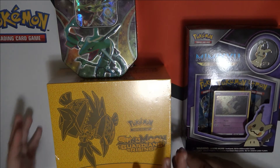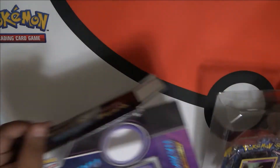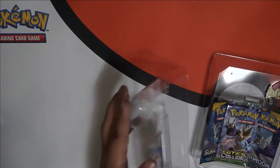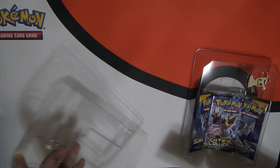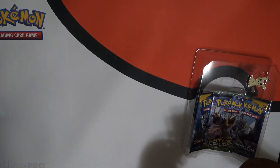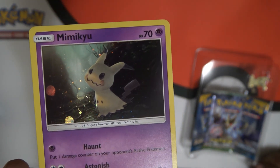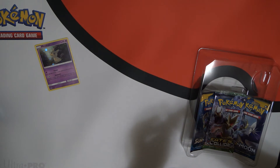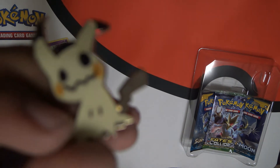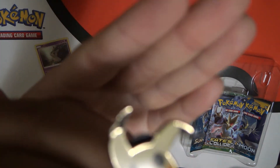So let's start with the Mimikyu Pin Collector's. It's stuck — oh my god — there we go. We get a nice foiled Mimikyu here.